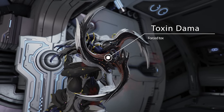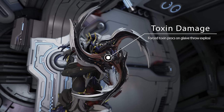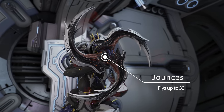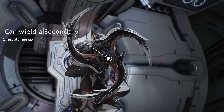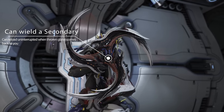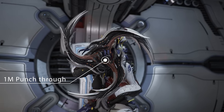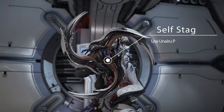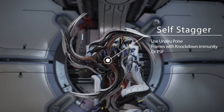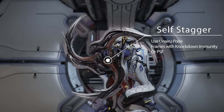The Serata deals mainly Toxin and has forced Toxin procs plus Impact procs on the Glaive throw explosion. It will bounce up to three times and travel up to 33 meters fully charged. The Serata also has the same mechanics as the Glaive, where you can wield a secondary while holding the Serata, and shooting plus reloading won't be interrupted when the Glaive comes back to you. It also has 1 meter punch through. Another thing I didn't mention with the Glaive Prime is that Glaive explosions give you self-stagger, so to combat that you can either run Unairu Poise, or just simply use a frame with knockdown immunity.